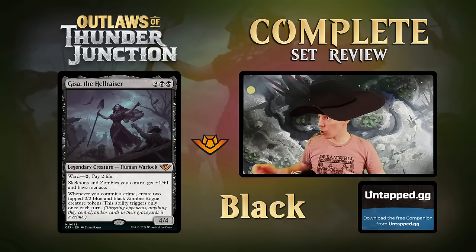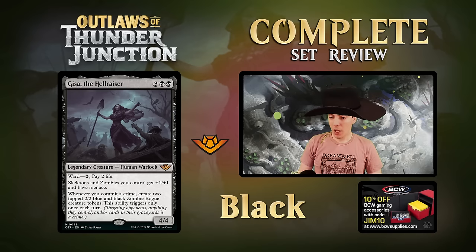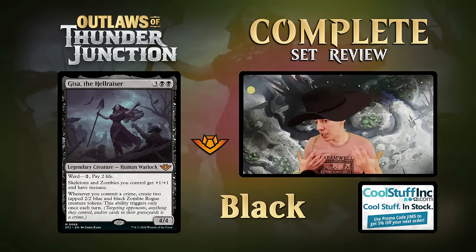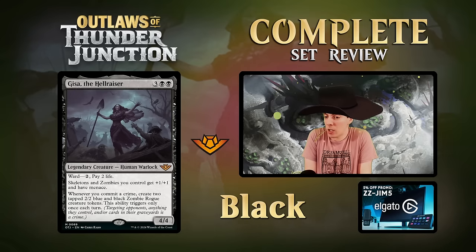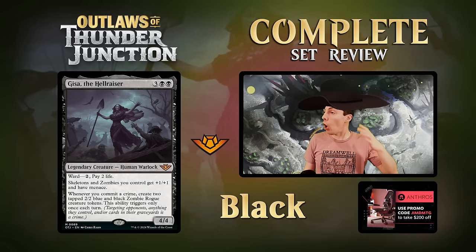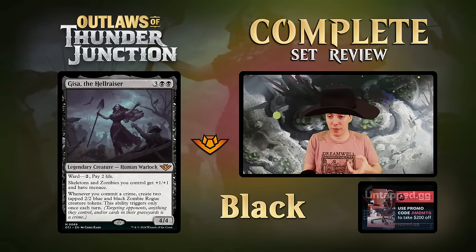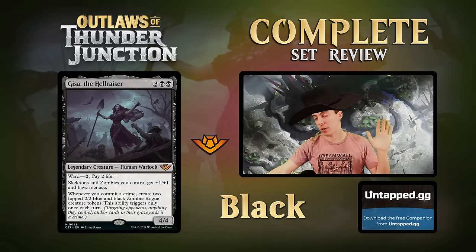Gisa the Hellraiser - five mana for a 4/4 with Ward 2. Pay 2 life: Skeletons and Zombies you control get +1/+1 and have menace - a super lord for two types. Whenever you commit a crime, create two tapped 2/2 Zombie tokens, once per turn. Fatal push, two tokens - they're actually 3/3s with the lord. There are many relevant Zombies and Skeletons in the format with Innistrad cards still legal. Bomb in limited, definitely has a chance in constructed. Love it.